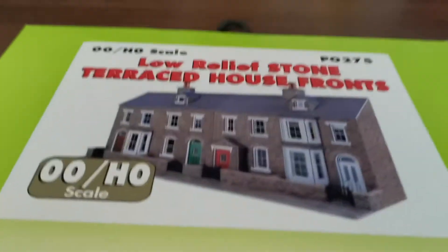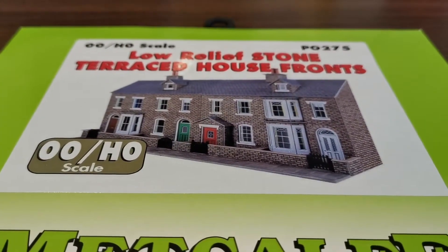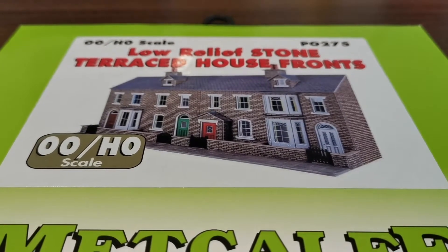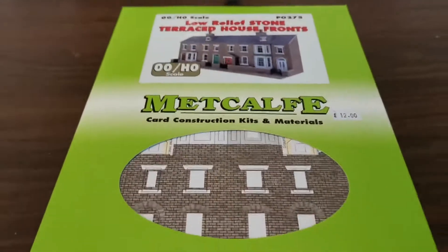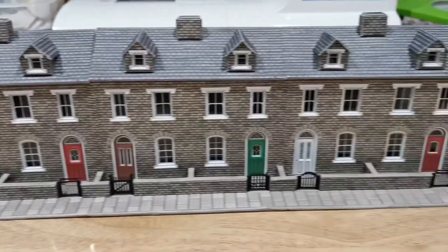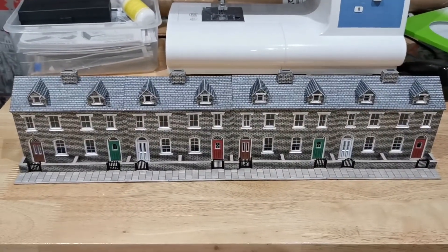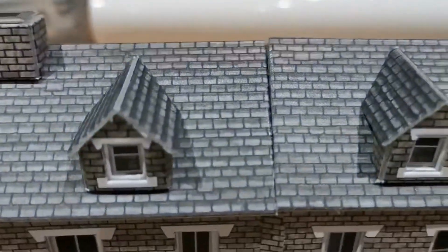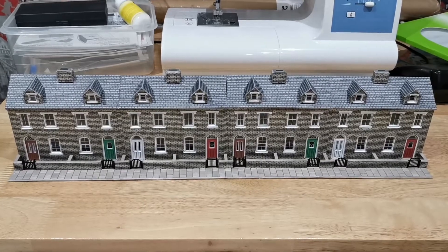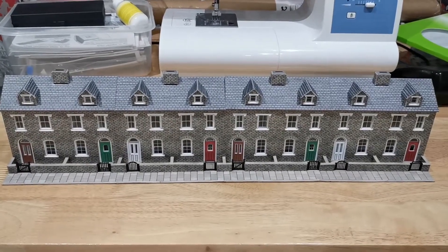Today I'm attempting to build these ones. These are low relief, so they will go against the wall in the train room and have no backs on them. Here are my finished terraced houses. They look really, really good and they're really, really easy to build. The only problem is they don't line up there, but that's not a major problem — you won't notice that once it's on the layout. These are going to go against one of the back walls.